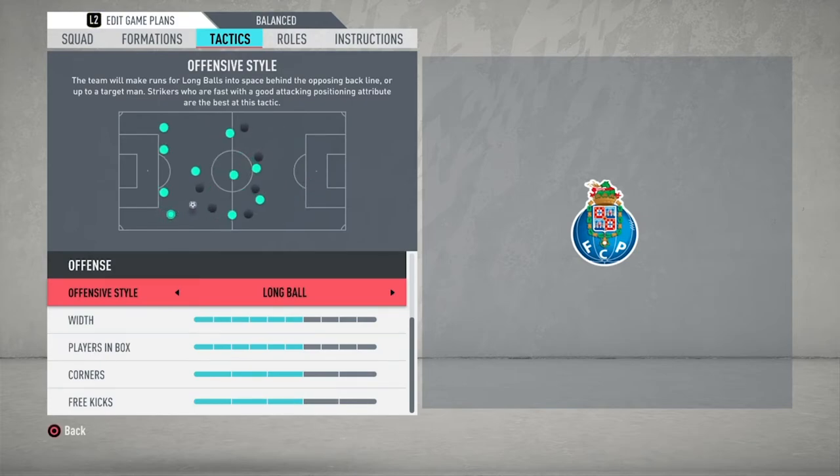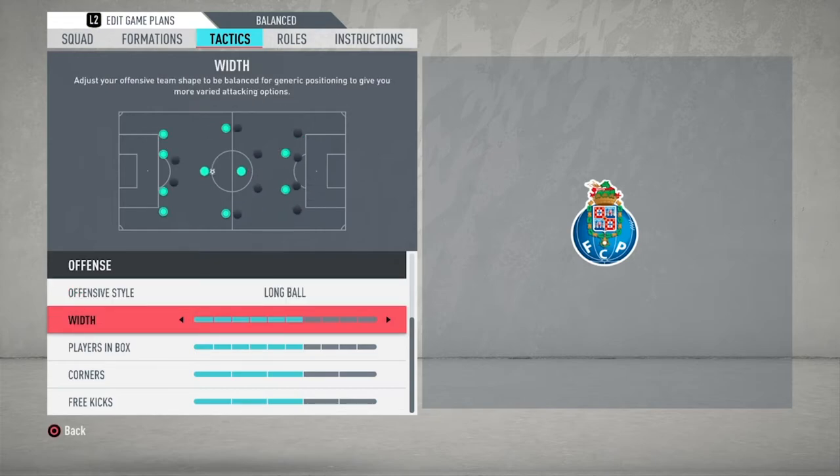For the offensive style, we've gone for long balls — that opportunity to get a long ball straight over the top with the attacking trio waiting to pounce. This doesn't mean every single attack has to be a long ball, but that's the main aim. You can also work through the middle, and if you catch a team on the counter-attack you're going to have so many players flooding forward that there's a very high chance you'll outnumber the opposition. For the width, we've set this at six — a balanced width, slightly above half — to ensure the wing backs are utilised and we've got an even spread across the midfield.